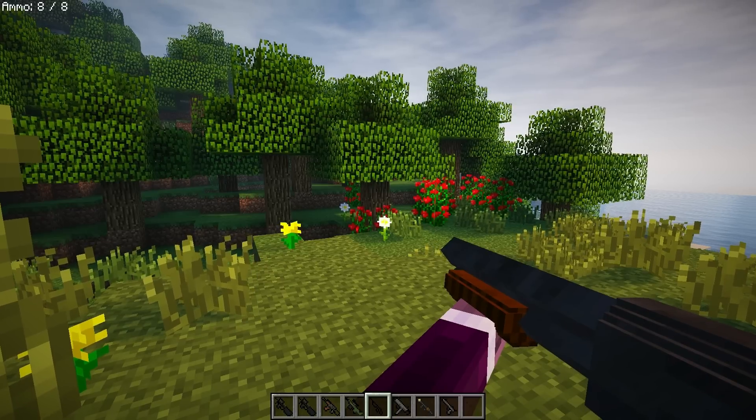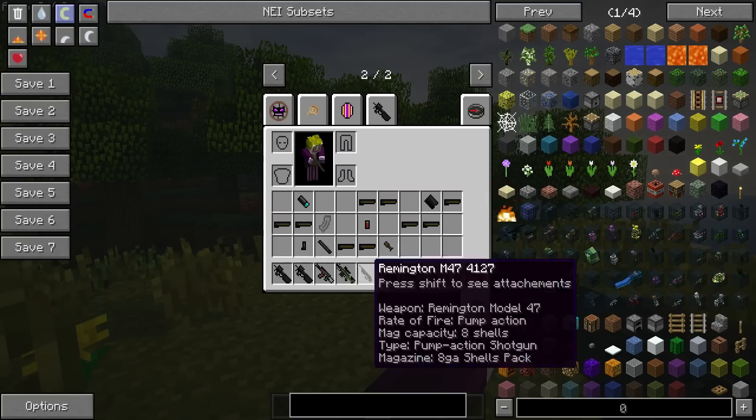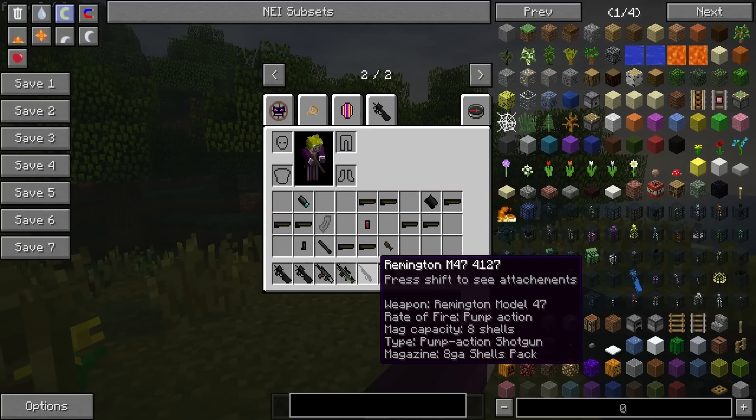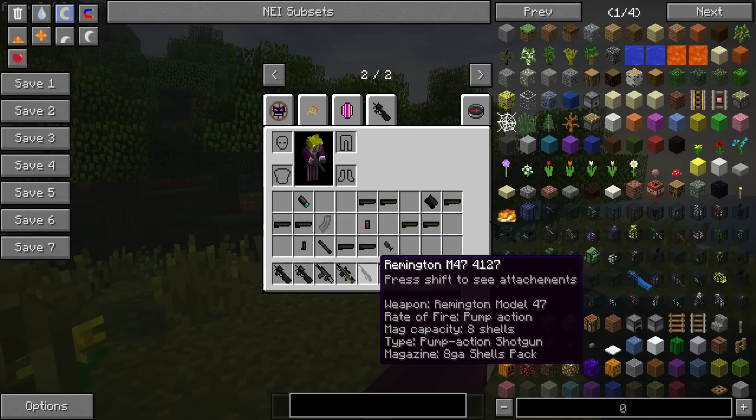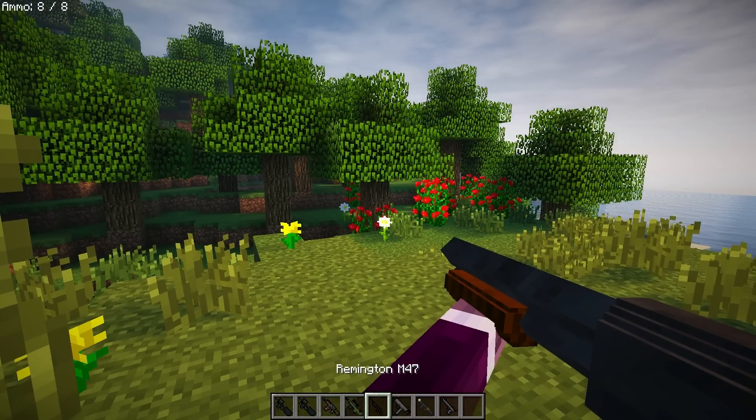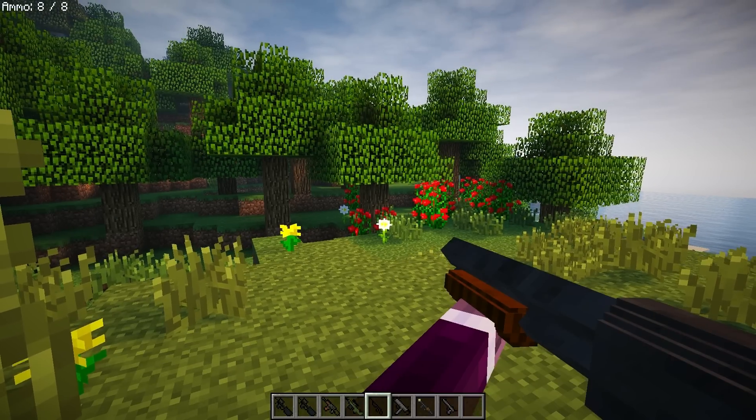Next up, we have the Remington M47-4127. This is a shotgun. You reload it — you have eight ammo slots — and you just fire.